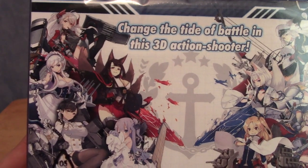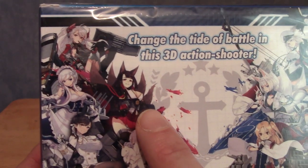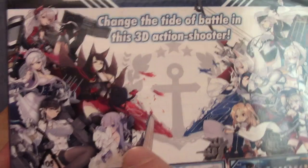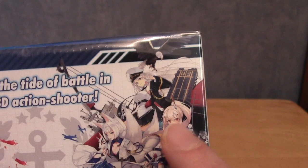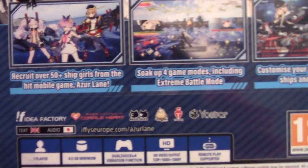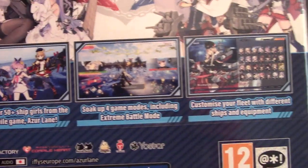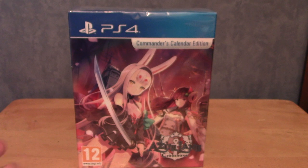As you can see, we've got a ton of fan favorites on the back: there's Prinz Eugen, Belfast, Akagi and Kaga her sister, Unicorn, Atago, Enterprise, Shimakaze, and Z23. This kind of shows off some of the things — there's over 50 girls, four different game modes, and you can customize stuff, a bit like the mobile game itself. I'm quite a fan of it.